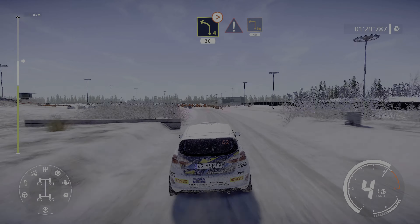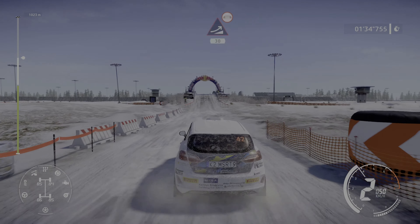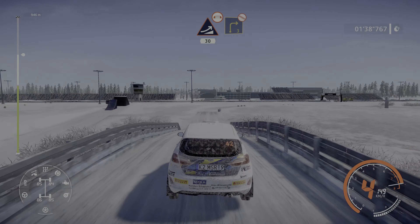Junction square left bailout 40. Big jump over bridge 30. Right 3 don't cut opens.